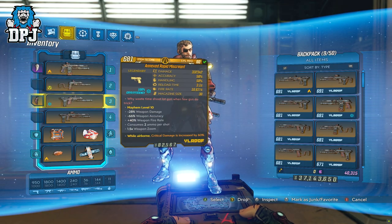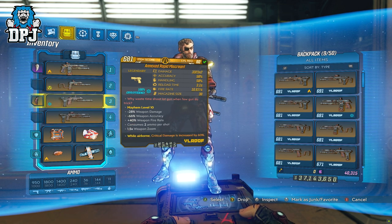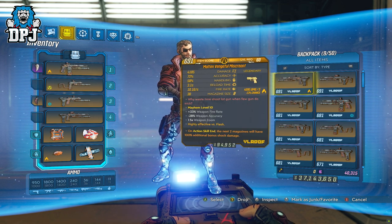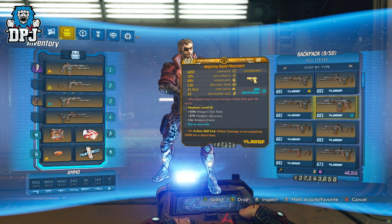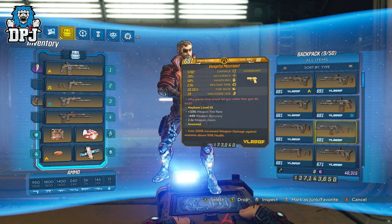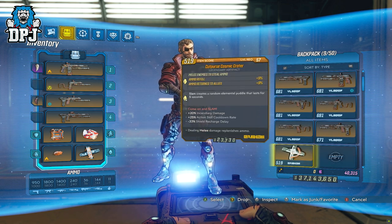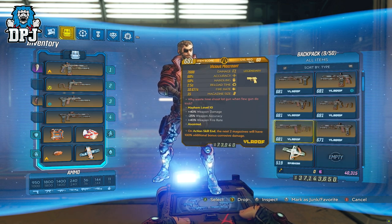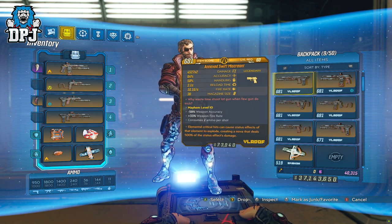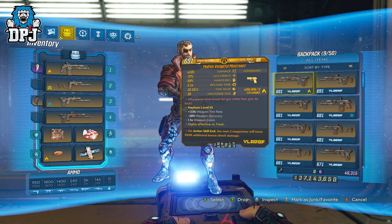Its downfall is how much ammo it consumes. It's pretty powerful, and with the right setup it will serve many players well. Personally, I went the Zane route using the Coppers and the Fish Slap grenade, paired with a few points into Duct Tape Mod and Drone Delivery selected, just so I never run out of ammo. If you take a different route, make sure you have ways to replenish ammo, because before you know it, you will run out.